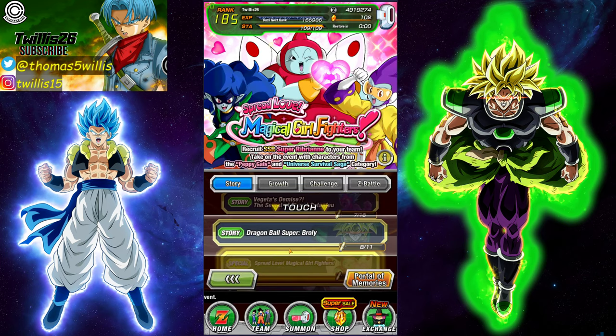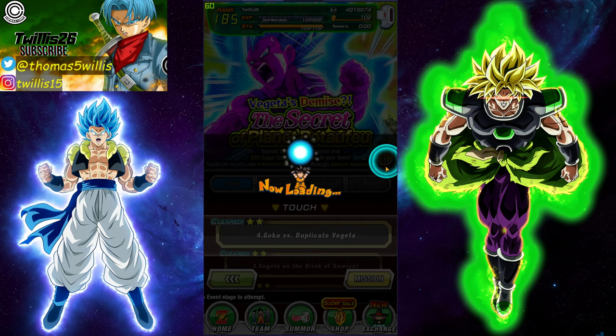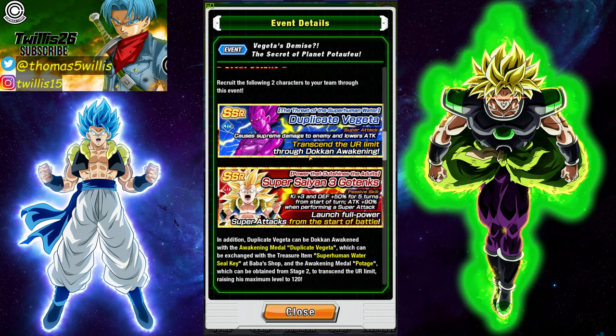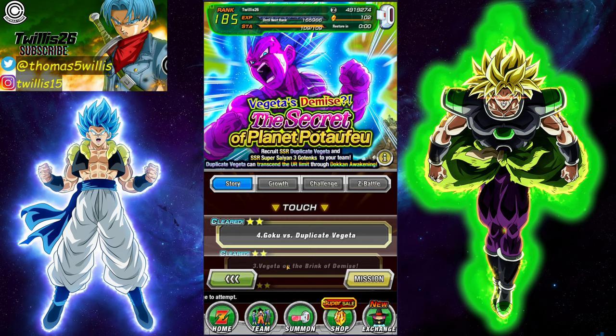The Copy Vegeta is not bad at all — a pretty decent unit. Another unit that's great is you can at least farm the Super Saiyan 3 Gotenks for other SS3 Gotenks units if you want, but in and of itself for a free-to-play unit it is not bad at all. I would highly recommend you get both of these while they are out — these units are good and you can use them with a lot of ease.